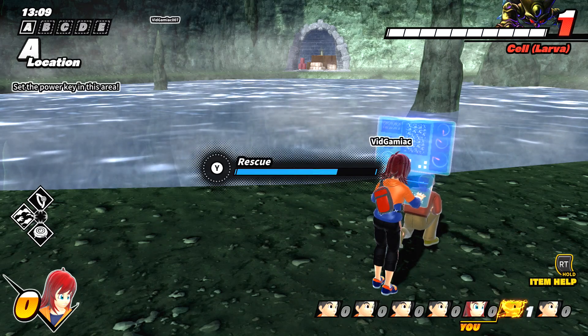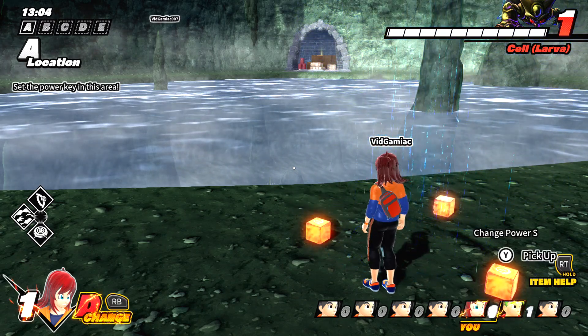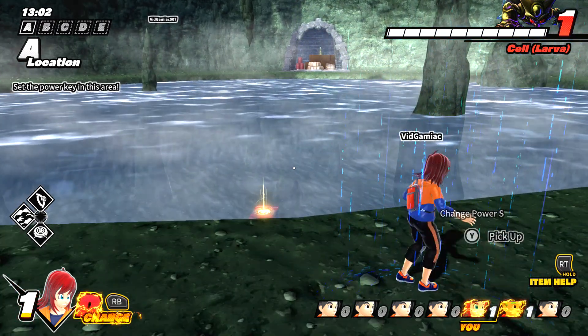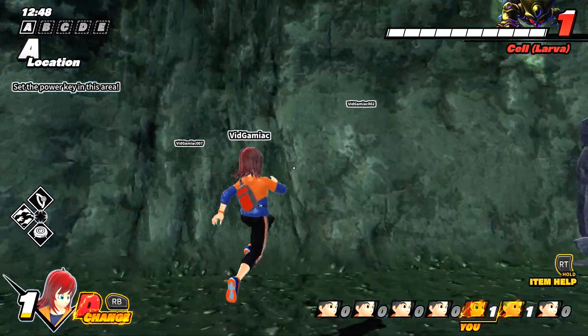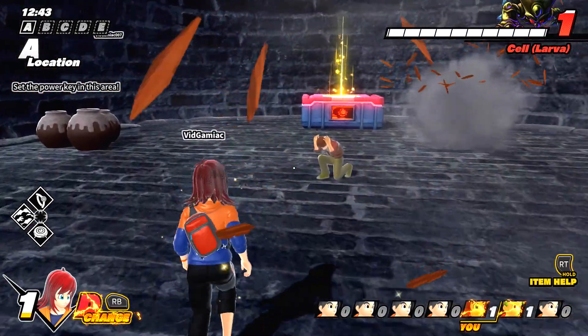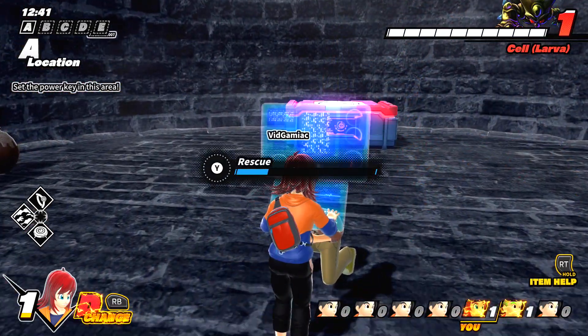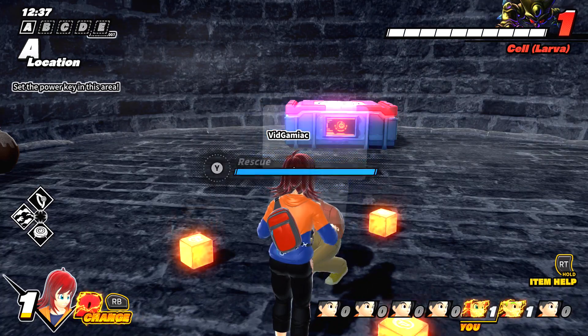Civilians are also going to tend to appear in bunches, so just make sure you look around the area and you should find a bunch, especially in high cave or high building density locations. Just keep rescuing them, and hopefully you should be able to bank a bunch in the same location. Then once you clean up the spot, move on to the next high cave or building density location and start looking for more survivors.